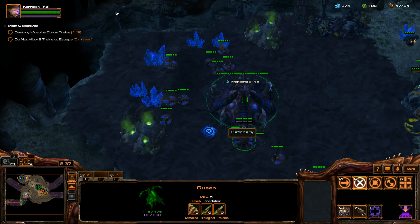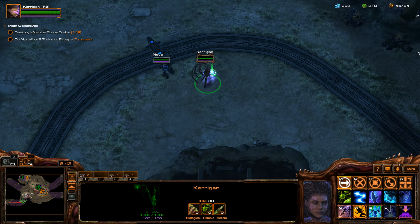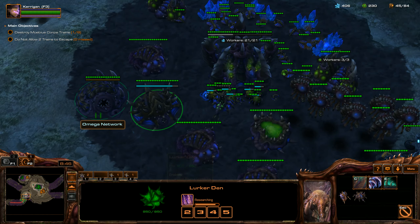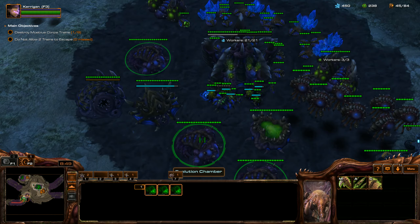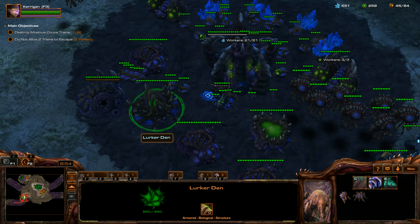I'm going to keep on trying to cap this out. I'm going to throw my other Queen into another hotkey, then throw my Nidus Worm into hotkey 7. All my Evolution Chambers into hotkey 0, and the Hydralisk Den — or Lurker Den — into hotkey 9.